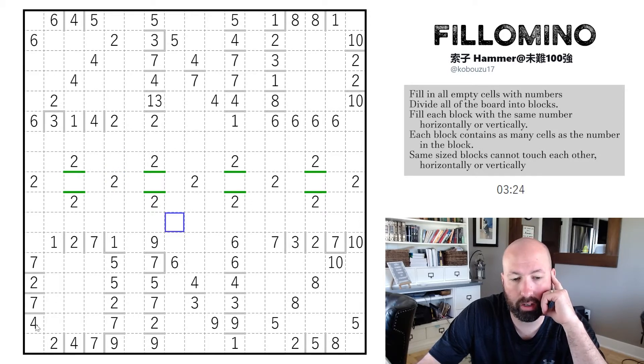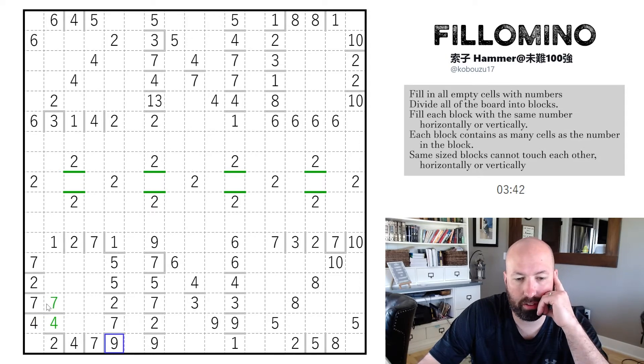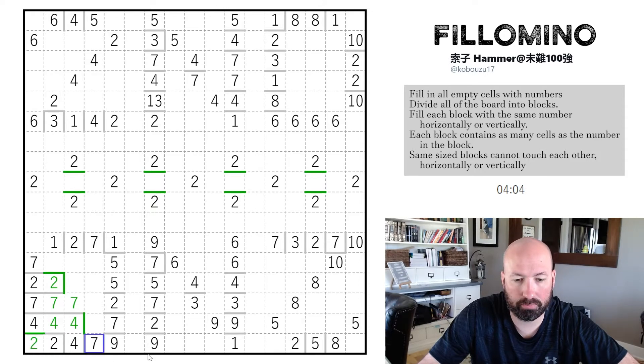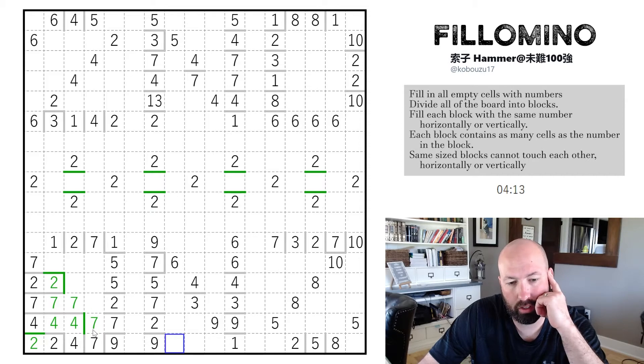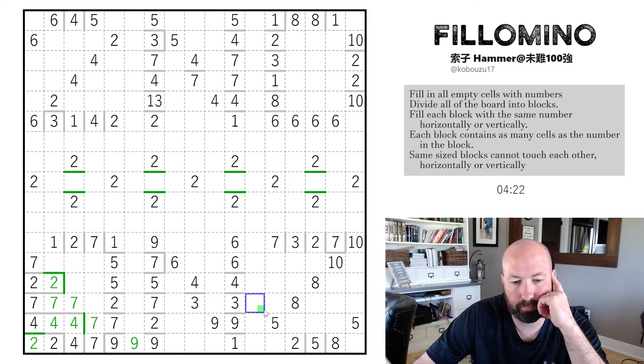This four down here could go down this way, but even if it does, the most we can have over here is two. So the four has to come out this way regardless. That means the seven and the two come out — those twos are done, and the seven has to keep coming out. If the four came down, it would need to extend to get a fourth cell, and connects to the four. That's four cells. The seven has to come up and connect here — two, three, four, five. These sevens could connect here or this seven could turn and go up.